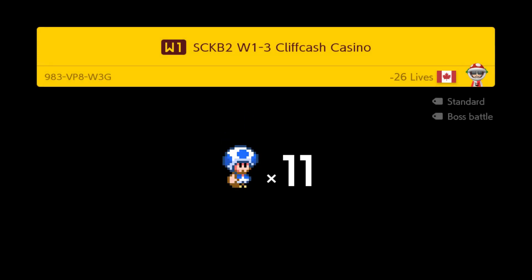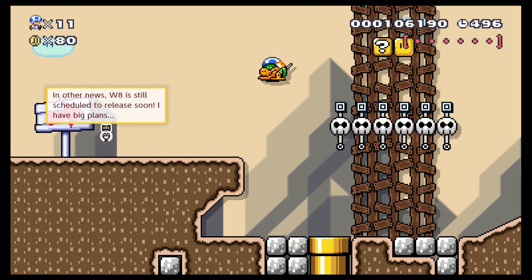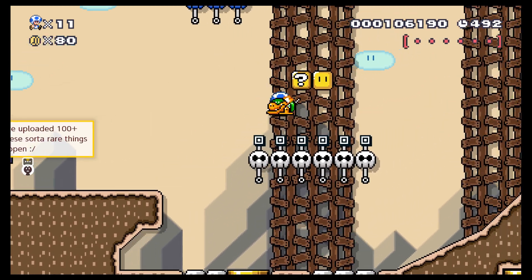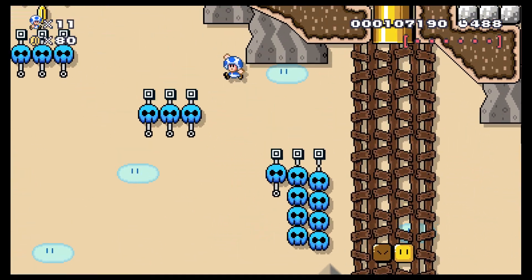Alright, level 3: Cliff Cash Casino. Gonna spend all my coins that I've been collecting! The creator has a note: 'Stay tuned for World 8.' I guess World 8 is already made. Oh my god — darn you Mecha Koopa!